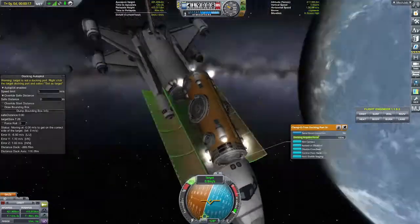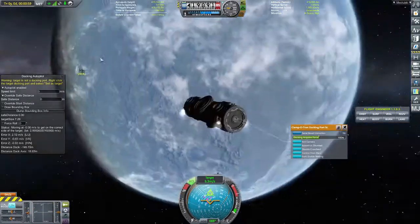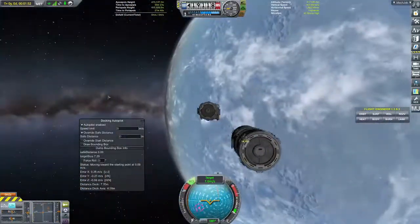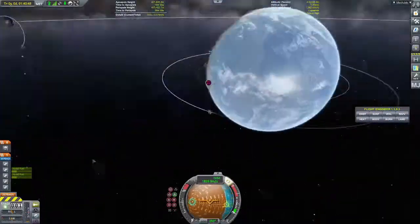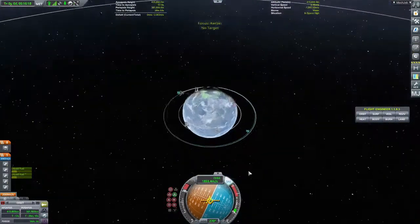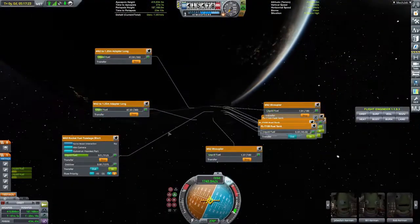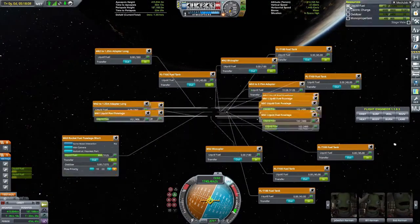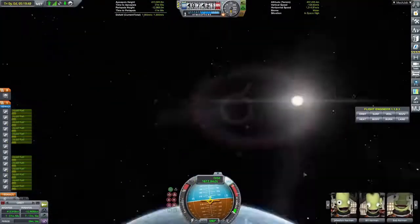Here we are delivering the fuel — and Mecha was just freaking out there. This is so much quicker than what I was doing before. I almost docked it to the wrong spot. When I tried to land it on Duna I kept having to reload my quicksave, so at one point I just flipped it around and landed on the nuclear engines.